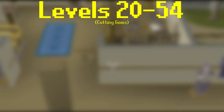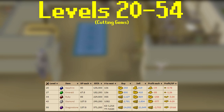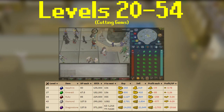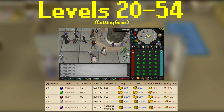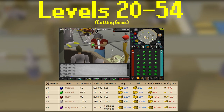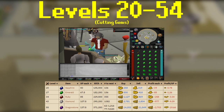Now that you're at level 20, this is where we unlock our first gem that we can cut using a chisel. As you go up in levels, you'll unlock more and more gems to cut, going to emerald, ruby, diamond, and dragonstone. These progressively get more and more expensive, but the XP rates can get pretty crazy, with dragonstones giving about 370k XP per hour. Granted though, I would probably never do diamond or dragonstone, as the price will add up extremely fast.